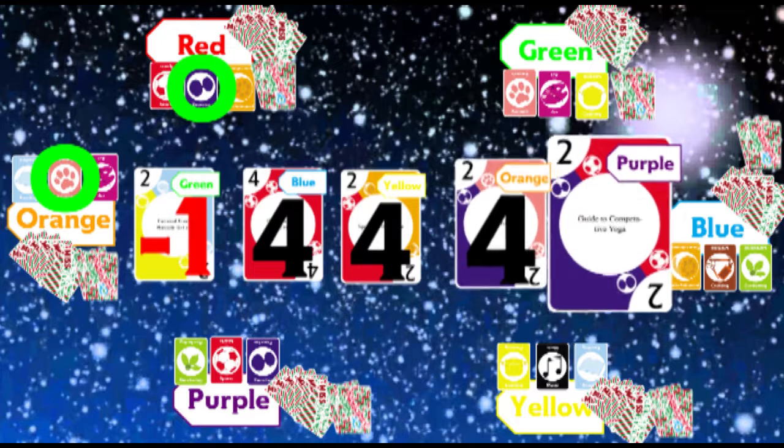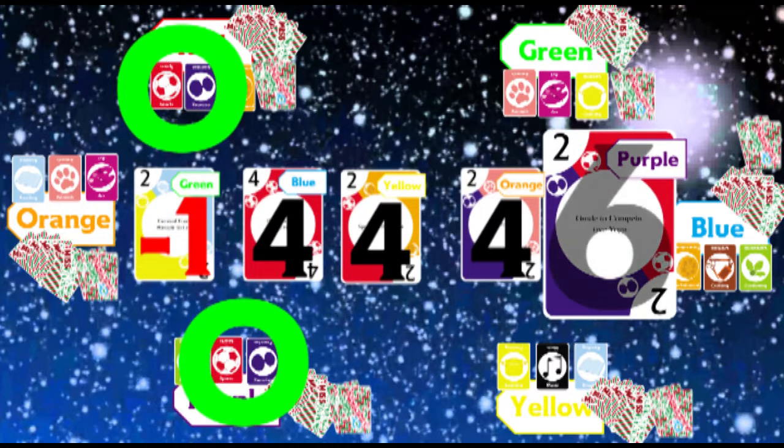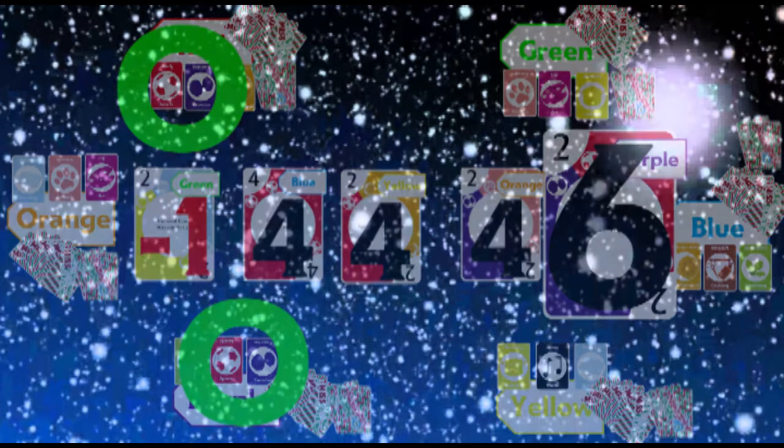And if it matches two of the receiver's interests and any of the giver's interests, the giver will get an additional four points. There are four types of gift cards: the aforementioned one-point generic cards that anyone can get and will always be worth one point; and zero-point cards, which have two interests on them but are largely worth nothing — unless you can score some of those bonus points from them.